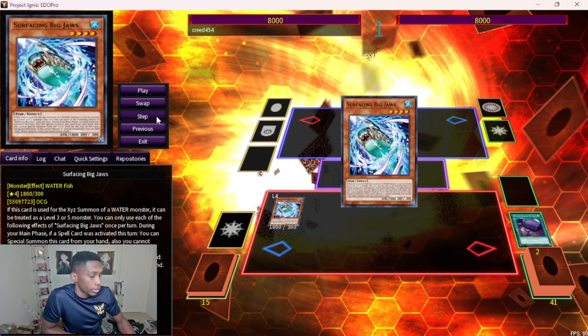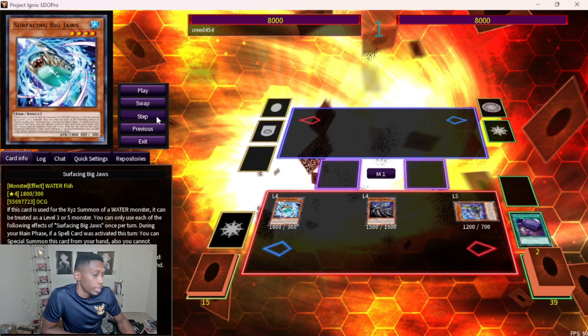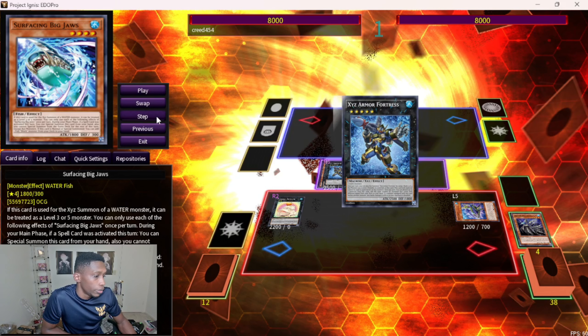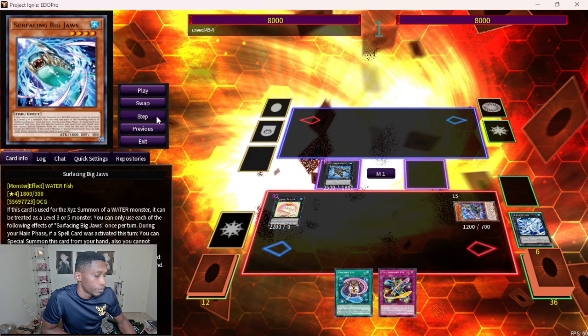Surfacing activates, special summons, and uses its search effect to search A-Bit Shark. A-Bit Shark's effect — in order to not get in a beer (Nibiru proof), we're gonna search Dead Reef here. Then we activate Dead Reef and send the XYZ Remora. XYZ Remora plays a big part in a lot of these combos because it helps you have an explosive board. We go into our first Bahamut Shark and summon another Rank 5, so you're Nibiru-proof.